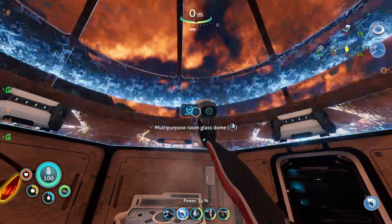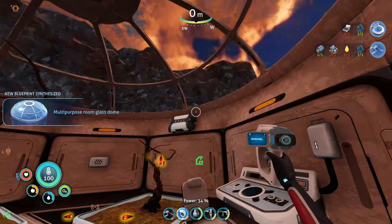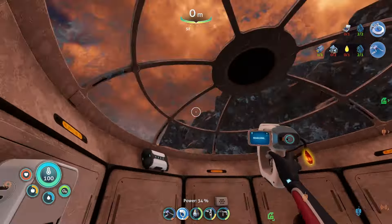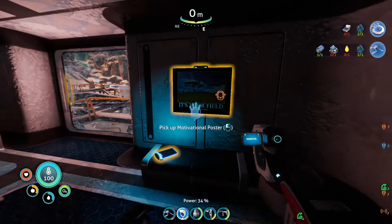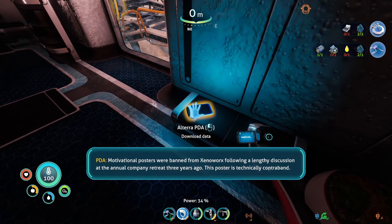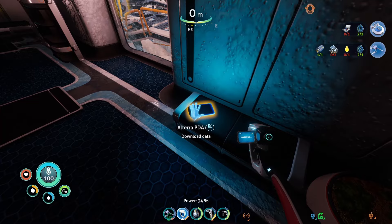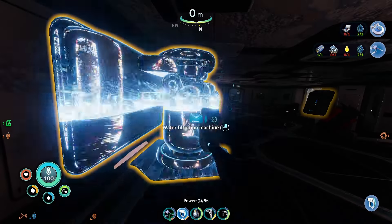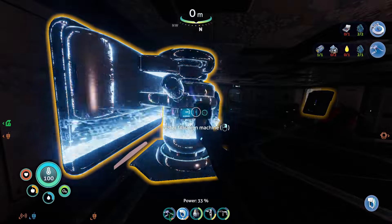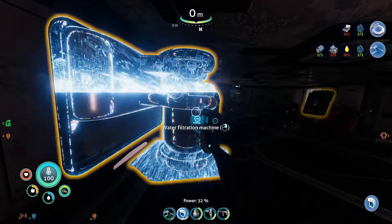A multi-purpose glass dome. Nice. So I'm kind of debating whether or not I should craft a greenhouse of my own with different grow beds and put a glass dome on top — I think I might do that in a future video. Motivational posters were banned from Zenoworks following a lengthy discussion at the annual company retreat three years ago. This poster is technically contraband. That's so weird — banning motivational posters? Why? We're not going to read that right now. A water filtration machine — we definitely need that. Big time. I'm going to craft that right away.